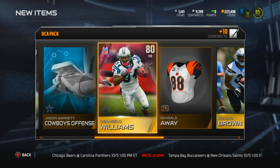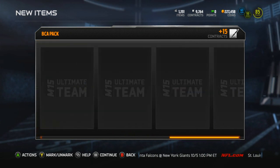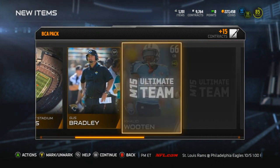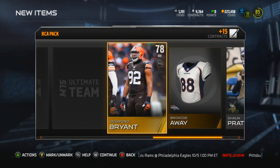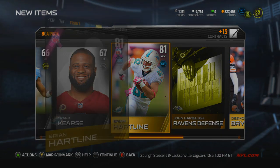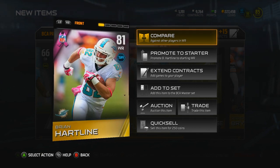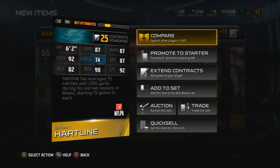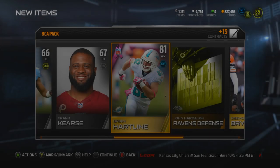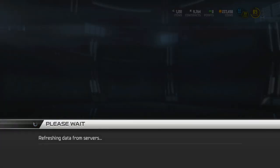Come on BCA packs, don't do me like this. It would be great if in the final pack we get an elite BCA player. There are actually some really good ones and I'll show you guys the collection after this — please hit me with an elite. One more would be sick. I really like this promo. I wish we could buy more packs. This last card is our BCA card — who is it? Brian Hartline. Not too bad — he goes with my chemistry, which I like. I've been trying to build up the chemistry. 87 speed. I like his catches at 92. That is the last card for the pack.